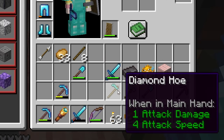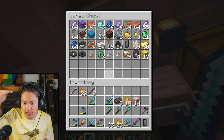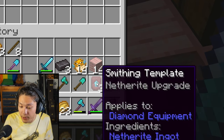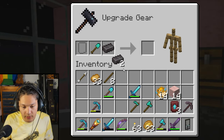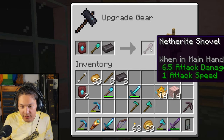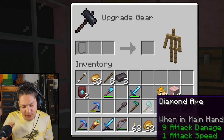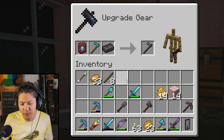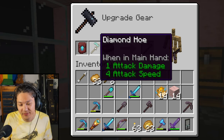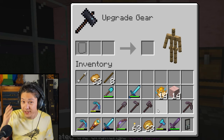There we go. We have the diamond tools and the netherite ingots, but we still need the netherite smithing templates. I think they're up here in this top chest — four netherite smithing templates. I'll take three of them. Now let's go over to the smithing table. We'll start with the shovel: shovel, netherite ingots, smithing template. Let's upgrade this diamond shovel to a netherite shovel. Let's do the same with the axe and the hoe. Am I really using my final netherite ingot on a hoe instead of armor? I guess so. Now I have a full set of netherite tools!